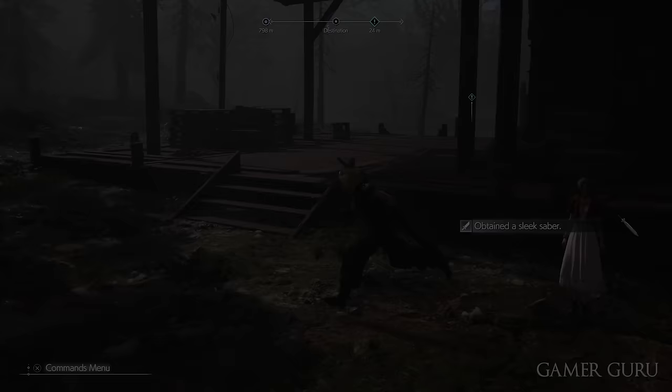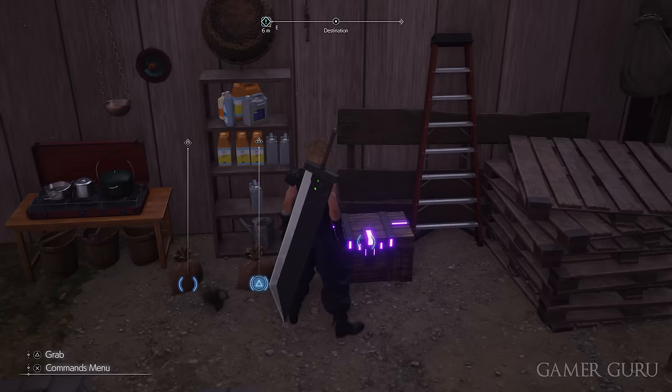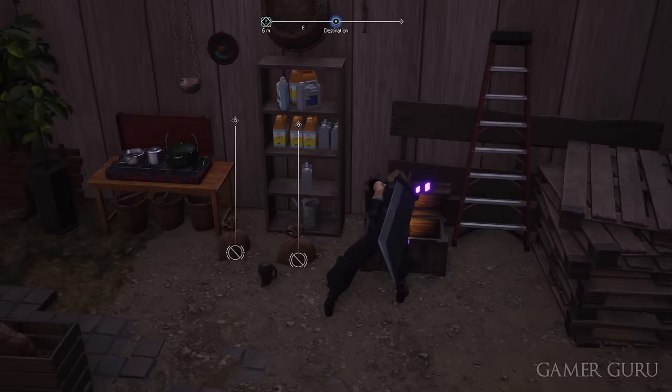The second weapon in this chapter is Aerith's Timeless Rod, which can be found just inside Bill's Ranch. Go inside the main big red building, and just to the right of Chloe's counter you can find another purple chest. Inside this chest is the Timeless Rod.